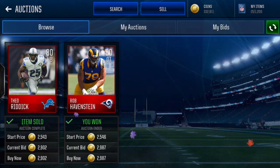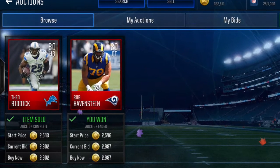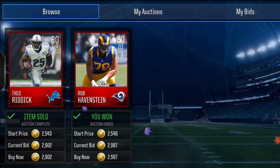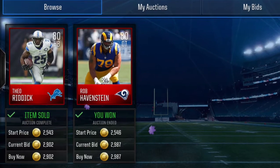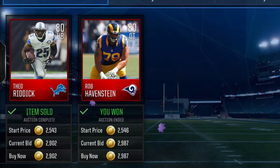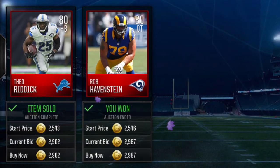Coming in at number 2 we have Rob Havnstein. I picked him up for 2,987 coins, which is a complete steal. He went for about 100,000 at the time. This was when the market was actually low, but still it was a great snipe nonetheless.